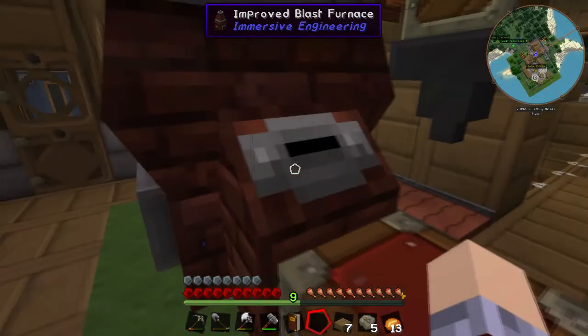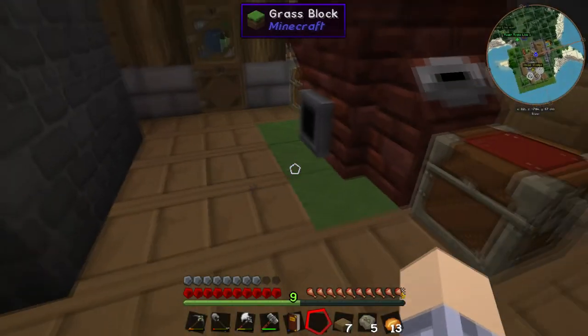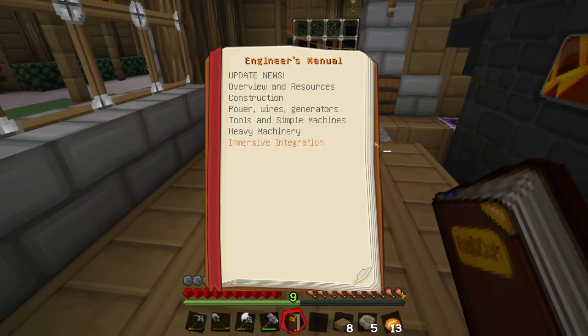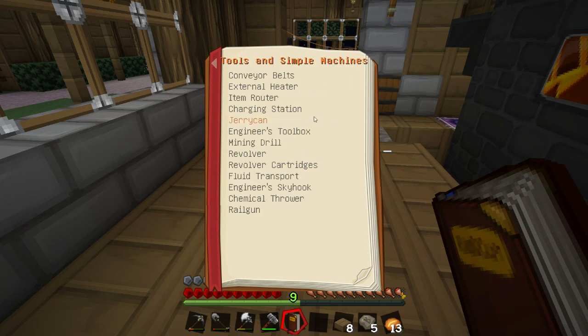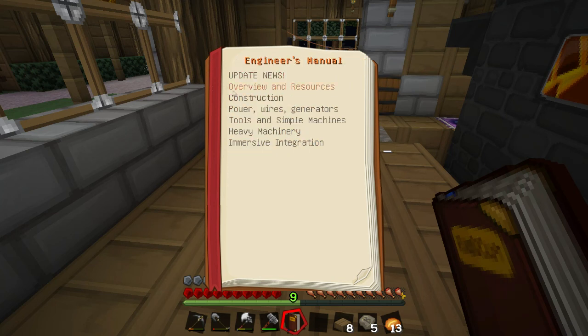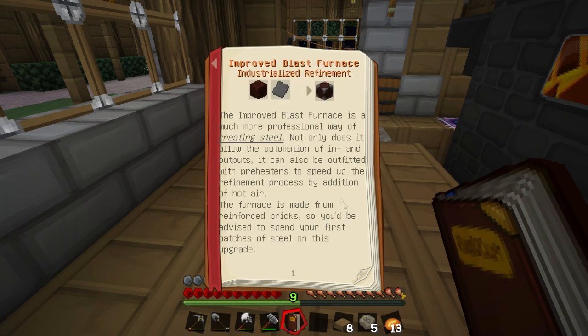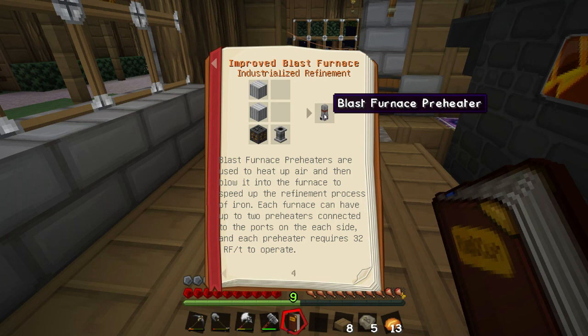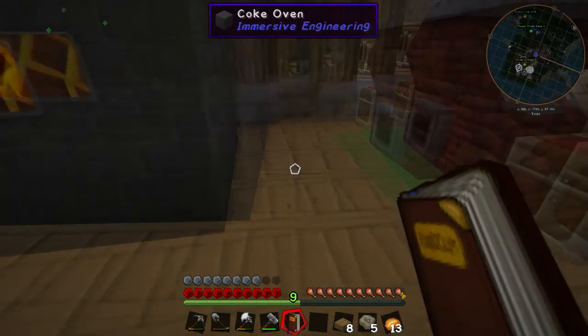I'll get some more cold coke in there and I'll update this a little bit later. It's definitely warming it up. Now, these side parts right here are actually for an upgrade. Looking at the improved blast furnace, what we can make also is called blast furnace preheaters. Blast furnace preheaters are used to heat up air and blow it into the furnace to speed up the refinement process of iron. Each furnace can have up to two preheaters connected to the ports on each side. Each preheater requires 32 RF to operate.